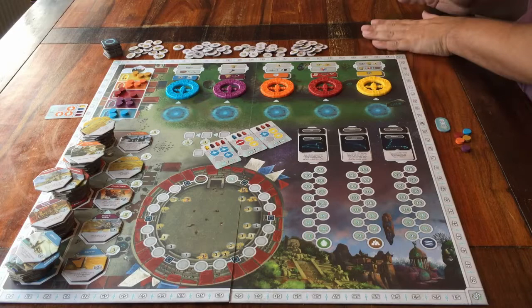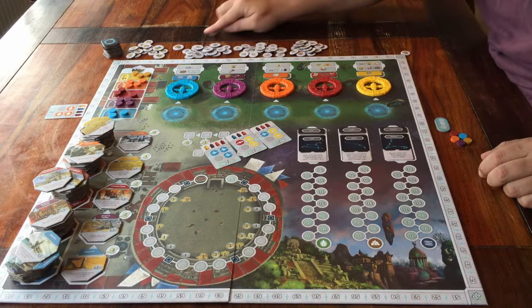Each player can also take one of each resource: one food, one stone, one wisdom, and one gold.